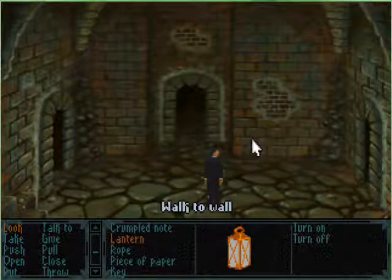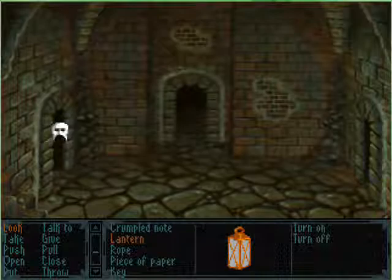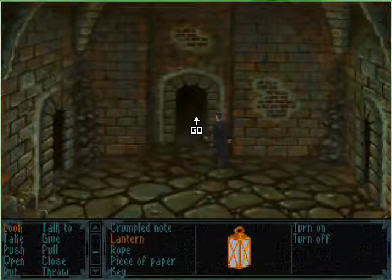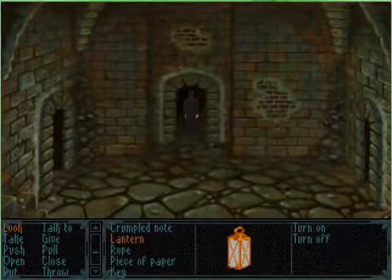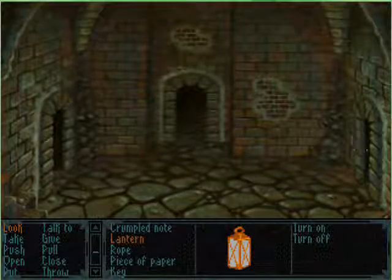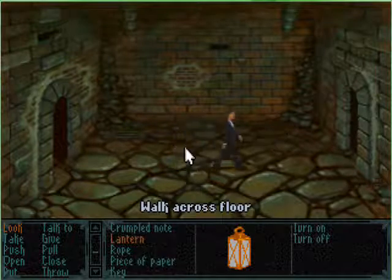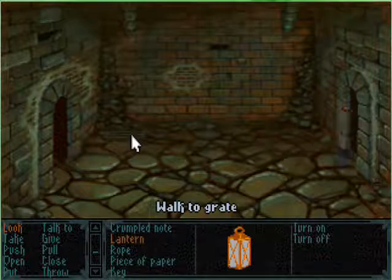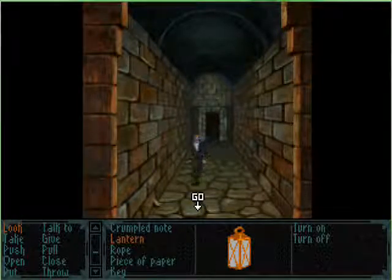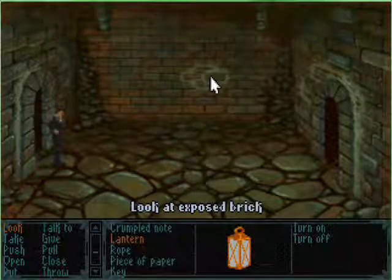There's exposed brick. I feel like we're going in a circle, but this walkthrough wouldn't lie to me, would it? It says walk up one room — there's exposed brick in all these next few rooms, which is the identifier. Walk right. Exposed brick in the wall, walk right. Walk right one room. You can hear bits and pieces of organ music. It's really creepy. Exposed brick in the wall, walk right one room.